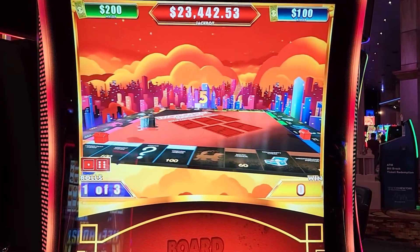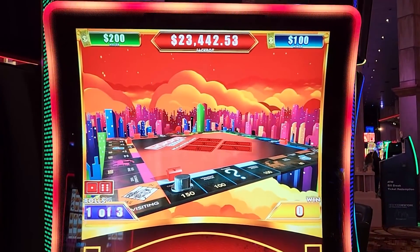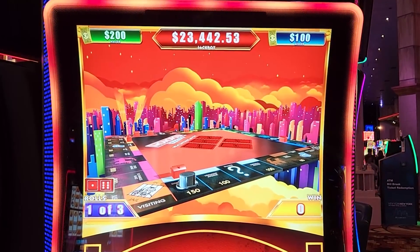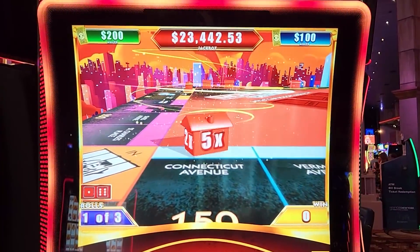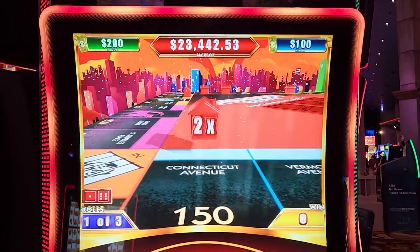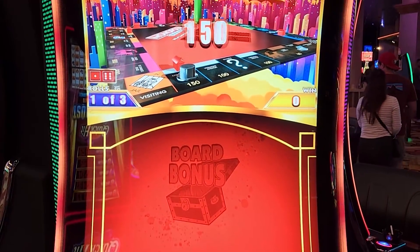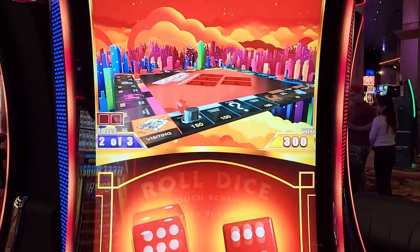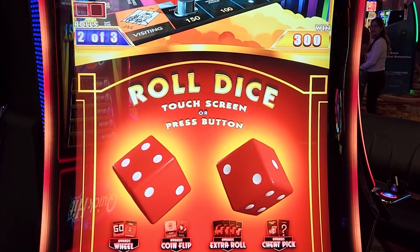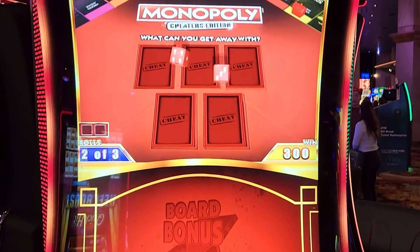High number seven — you win, that's good! It's actually gonna move around the board. Seven twice! It's the Cheaters Edition — it said seven twice. Give us five times, two times — three bucks! That's three dollars. Yes! I love this game!